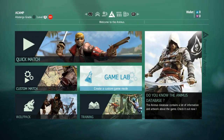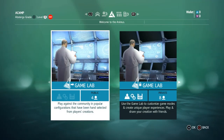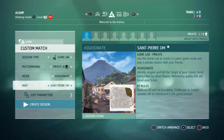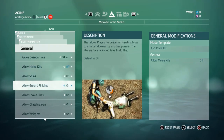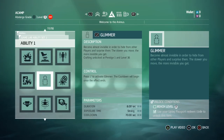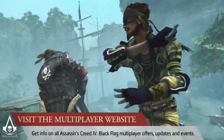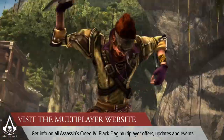To get started, enter AC4 multiplayer and select the lab. You'll be prompted to choose from six templates, each based on one of the standard multiplayer modes. From there, you can modify over 200 parameters to create your own unique playable mode. For more information on Game Lab, check out the new multiplayer website.